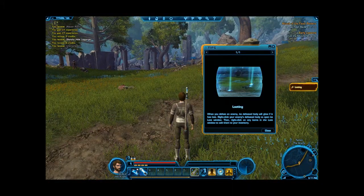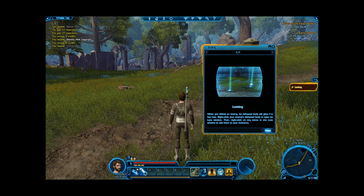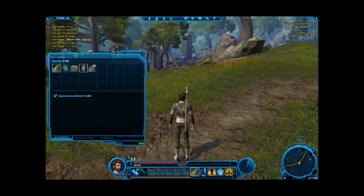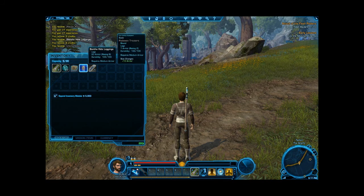Right click your enemy — right click to add them to your target. It looked like I got an actual drop here — wigs, yeah it looked like I got something.